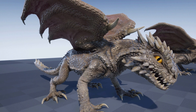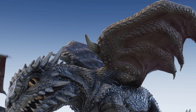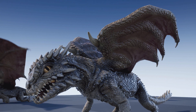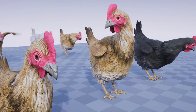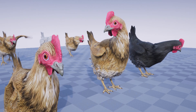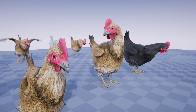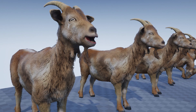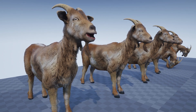Next is the Desert Dragon, around 24,000 triangles with a rig featuring 96 different bones, one model with one 4K texture. It includes 30 specific animations for the dragon. After that is the Farm Animals Pack, which includes five different farm animals — chicken, cow, goat, pig, and sheep — up to around 11,000 triangles each, all animatable and animated.